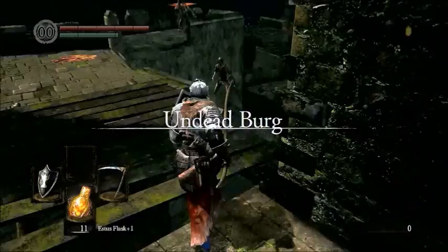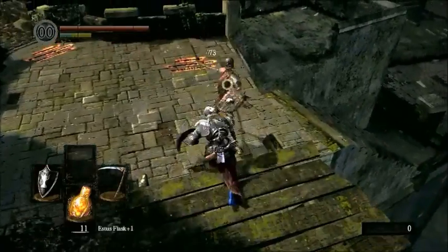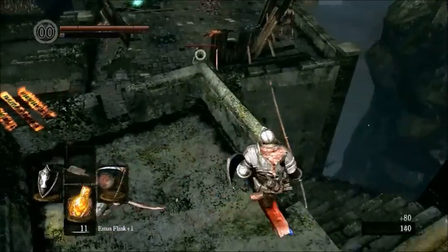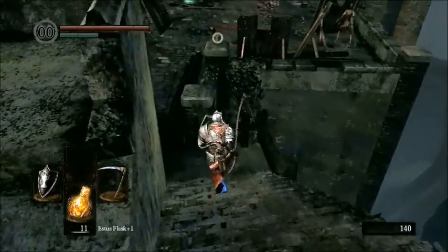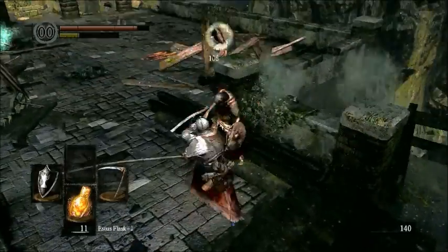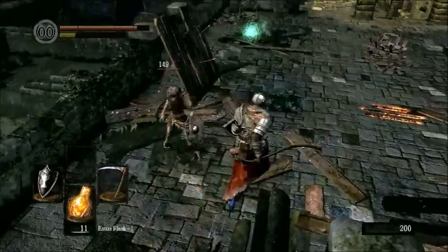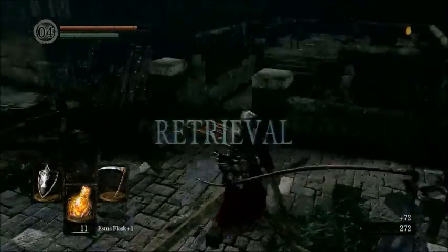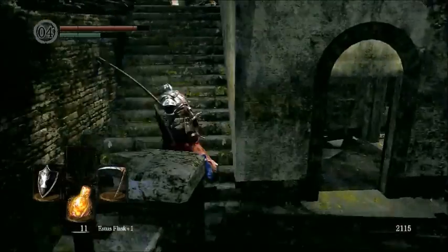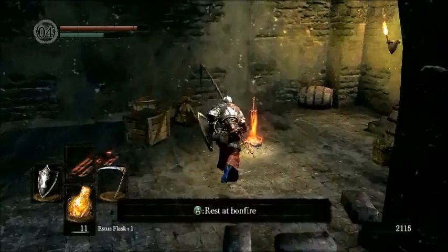Now that we are dead, we have lost all of our souls and humanity. But not to worry — see that little green thing down there? That's where our souls and humanity are. Just go down there and pick them up and you will immediately regain all your lost souls and humanity. However, whenever an enemy kills you in human form, you will lose that humanity you spent to regain human form. As you can see, we only have 4 humanities and we already spent one to regain human form — now that that form was lost, we have permanently lost that humanity.